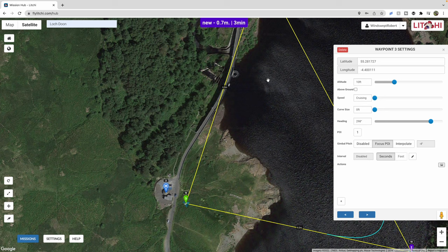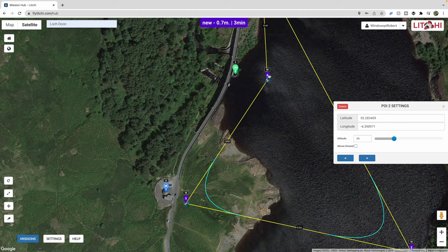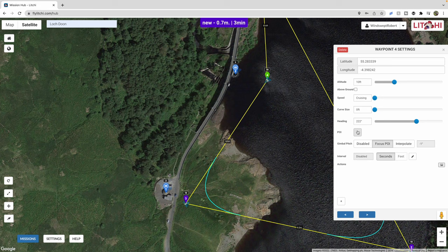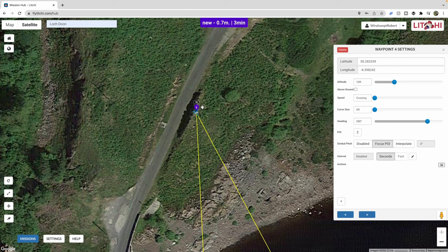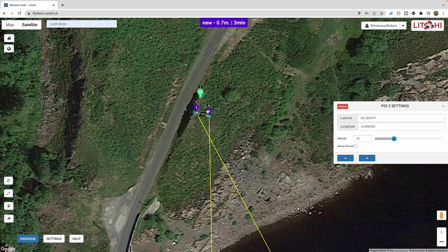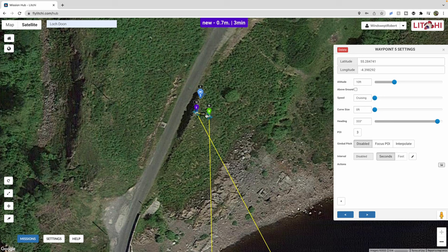My fourth waypoint is going to be here, and I want it to be looking at this structure, so I right-click on it — it's now my second point of interest. I click back on waypoint 4 and set it to focus on point of interest number 2, and you can see the drone is now facing point of interest 2. For my final waypoint, waypoint 5, I want it to be looking at me — I'm going to be sitting here. So I make a waypoint here and a point of interest here, and I get waypoint 5 to look at point of interest 3.